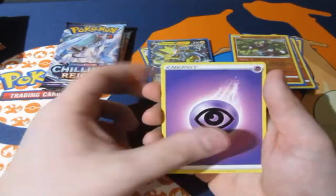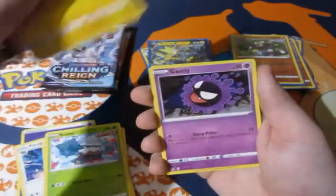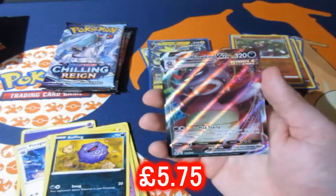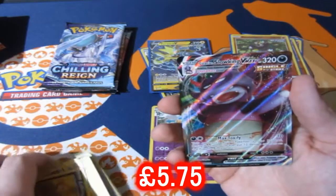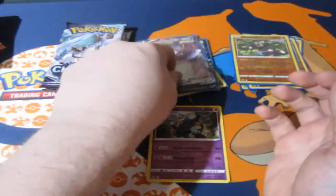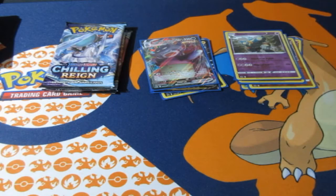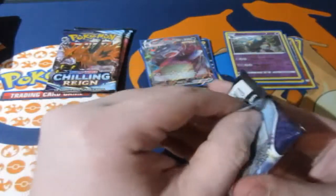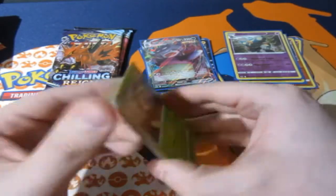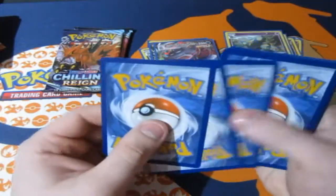We got two holographics and a V card — can't complain. Pack five: Echoing Horn, Seadra, Sneasel, Snorlax, Blitzle, Carvanha, reverse foil Red Gorebyss again — oh yes — and that is a FULL ART Galarian Slowking VMax! Oh man, Pokemon just keeps giving me the goods! All the reverse foils have been great, and now a full art — a freaking Slowking VMax! I'll take it!